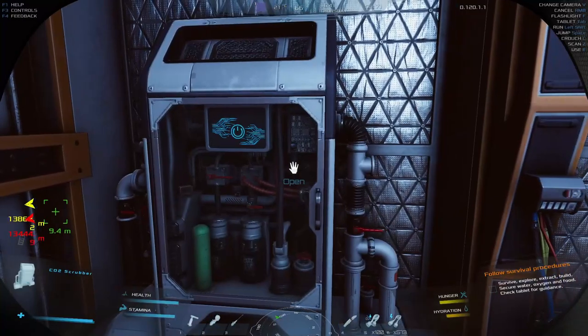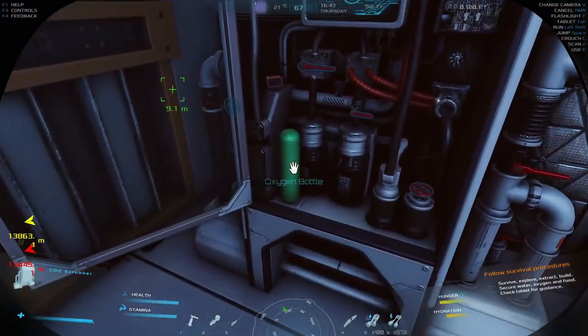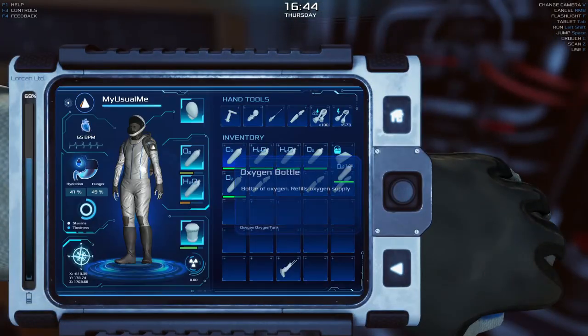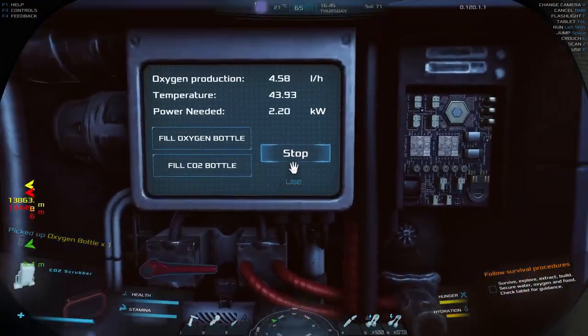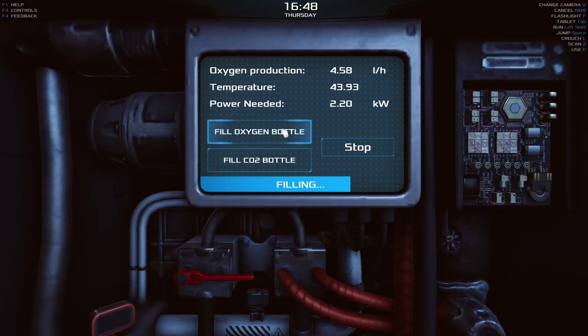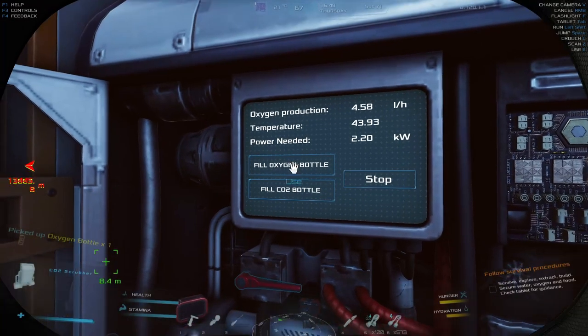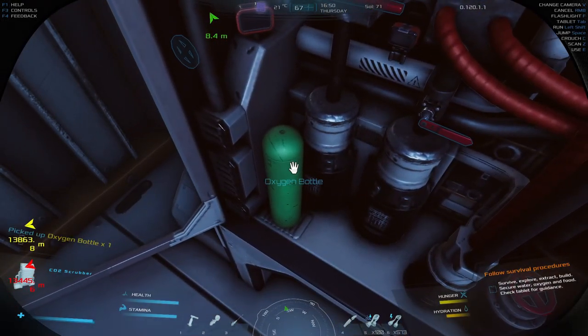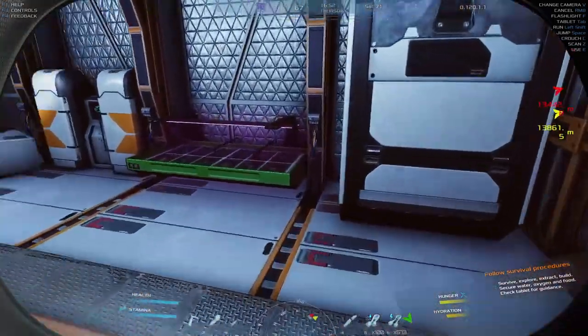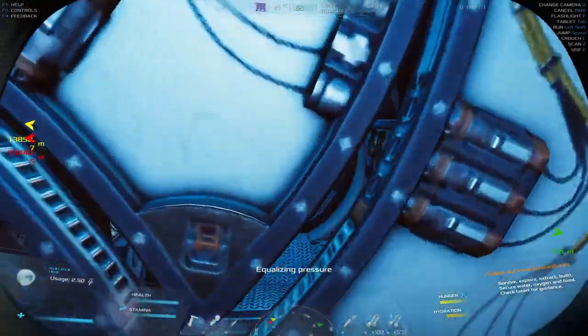Let me go ahead and fill my — oh, I have another oxygen tank in here? Does this create oxygen tanks automatically? That's weird. Full oxygen bottle — that gives me four oxygen bottles. I'm going to leave that one there; I don't need four oxygen bottles. I need the space in my inventory. Let's go ahead and fill up our water.